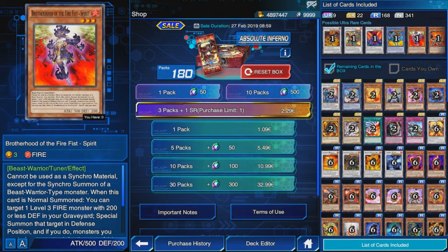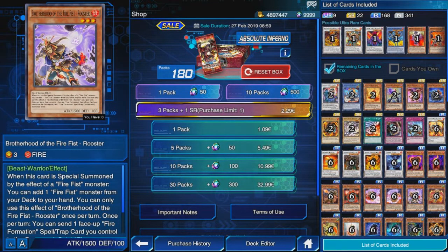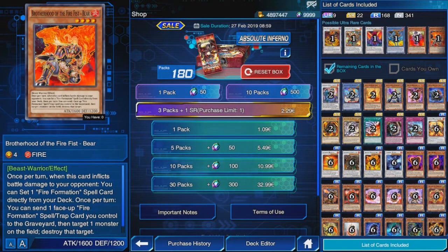Fire Fists get great support in this box. In my opinion they were not viable so far, but now they have a chance at being viable. The archetype gets Spirit and Bear as two ultra rares, and the card I think will be the main engine and searcher of the deck is Rooster, which is a rare — good for people wanting to build the deck. The downside is you'll need multiple ultra rares: two to three Spirit and probably two Bear depending on your version.